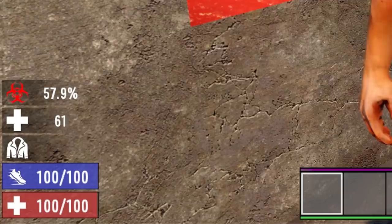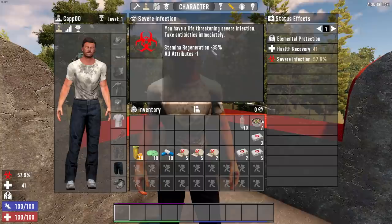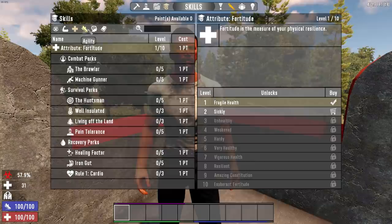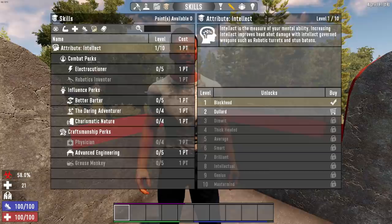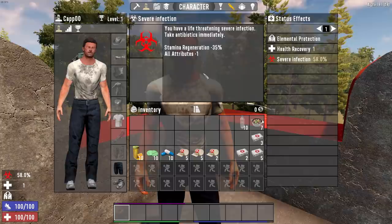The infection icon has now turned red — that means we are in level three of the infection, which is a severe infection. Stamina regeneration is minus 35 percent and all of your attributes are at negative one. If you did have any skill points in pretty much any single thing, it's going to minus one — it won't go below zero, fortunately. The severe infection range goes from 57 percent up to 100 percent.